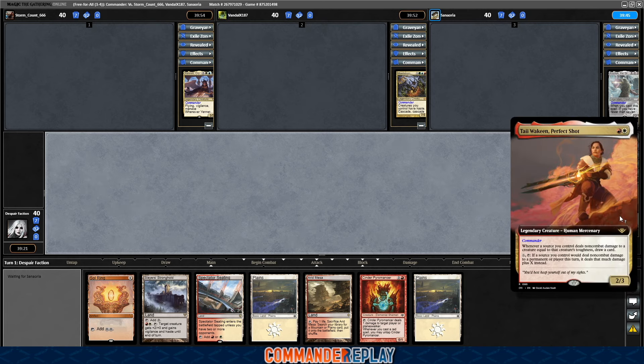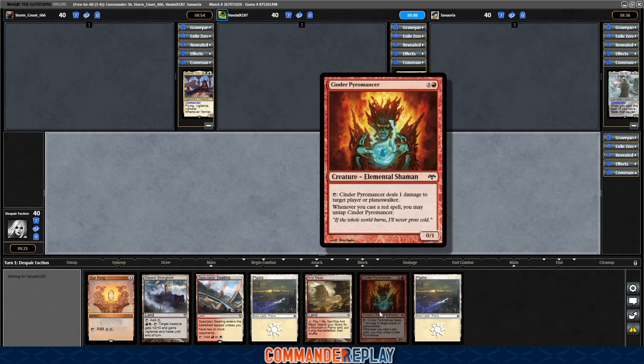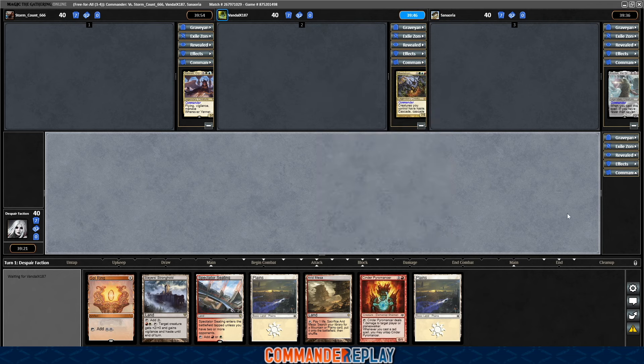I decided to take this in a bit of a different direction. Instead of just building the most boring burn deck that I could possibly come up with — which will undoubtedly be very strong — I decided to really focus in on pinging creatures and tap creatures and stuff like that. Make it a little bit more fun. Other burn creatures like Inferno Titan and Tectonic Giant.